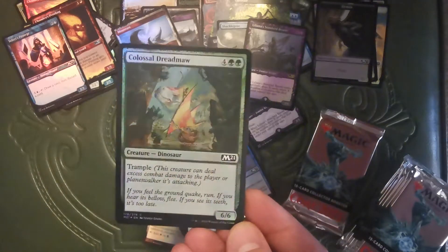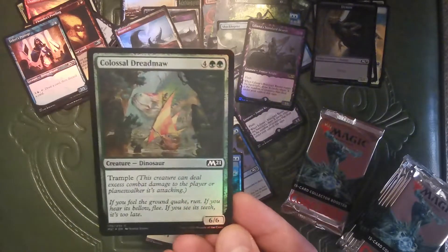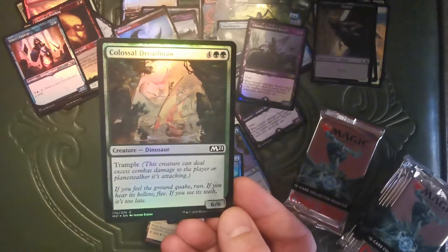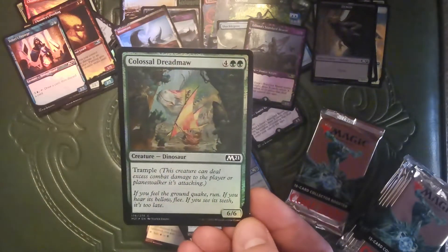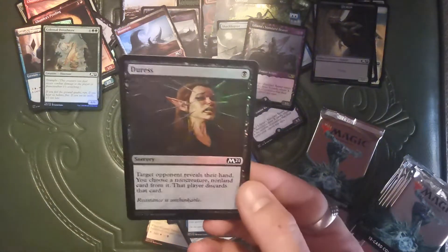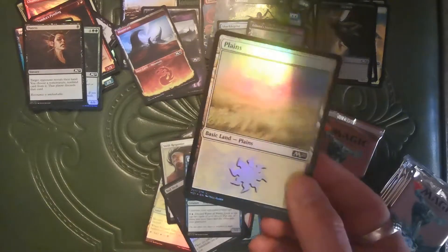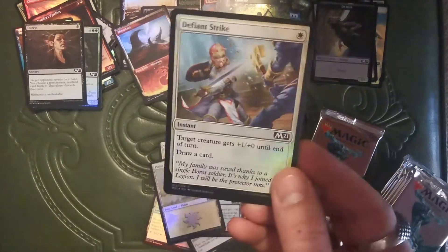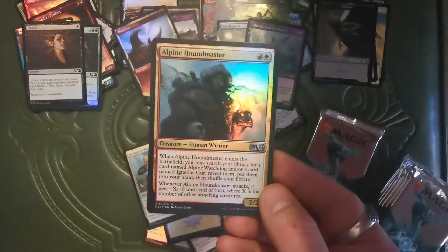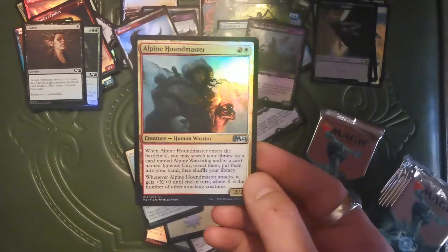Anyway, enough about me, back to the cards. We got Crawlwurm — updated. I call it a crawwurm cause we used to have a six mana 6/4 called Crawlwurm — we still have it, but this is the upgrade. Foil Duress — sweet, I got some of those kicking around. Plain Defiant Strike. These guys are insane — I knew it when they were previewed. Playing against them in Arena it's like, holy crap, what were they thinking?